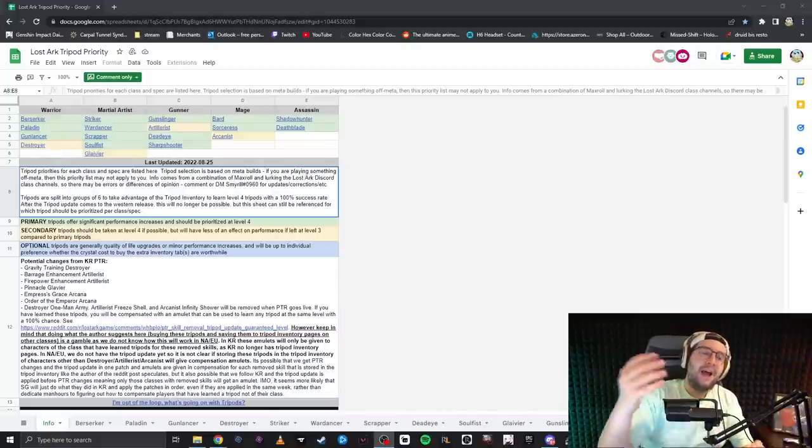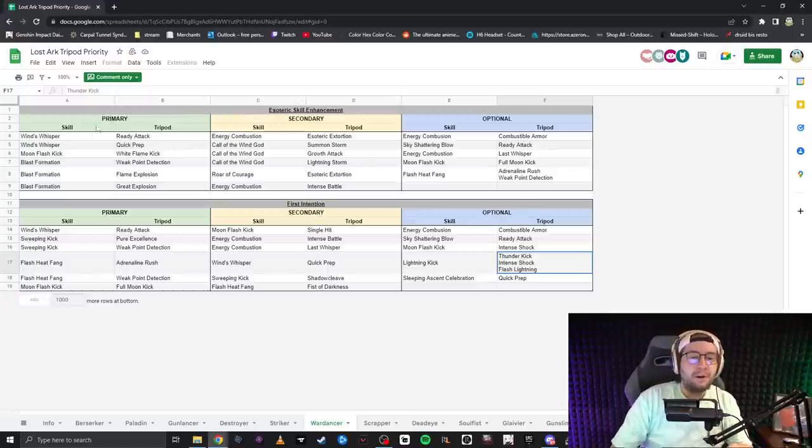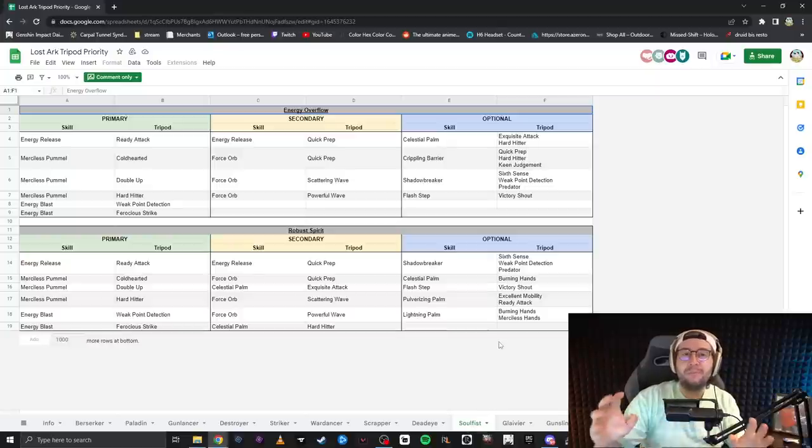Fions are freaking insane right now, and honestly, whenever you end up watching this video, I don't know if fions are going to get any cheaper. So what I'm going to do — there's going to be a link to everything I'm using in this video — but if you are not planning on doing all of your tripods, I'm going to leave a link to this Lost Ark tripod priority list. It's a Google Doc that has every single class with their spec and the primary tripods, secondary, and optional — pretty much a tier list on which ones you should focus on as a priority, which as secondary, and the completely optional ones. If you're not planning on getting all 18 tripods for your character, this is super useful. I'd recommend focusing on at least some of these, because the power scaling of having your hardest-hitting skills juiced out of their minds when the patch comes is going to be spicy.